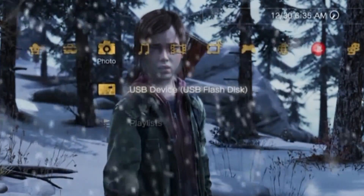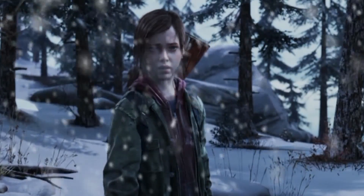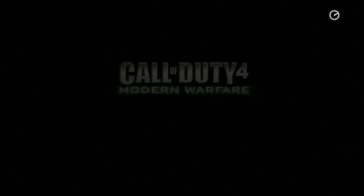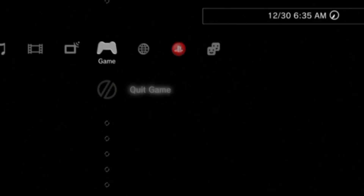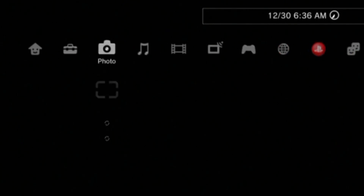Now you can go into any game and test this. Once the game starts up, at any point just try clicking the XMB button in the middle of your controller. If you scroll over to the photo column on your XMB, you'll see where it says Save Screenshot. You can just take a screenshot, save it, and it's saving — and it's in-game.